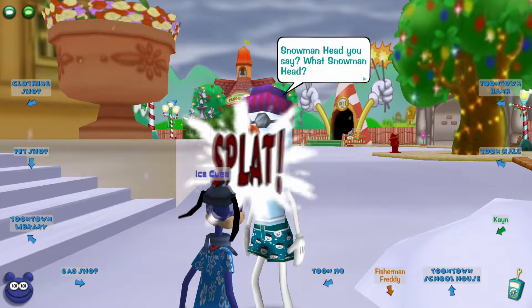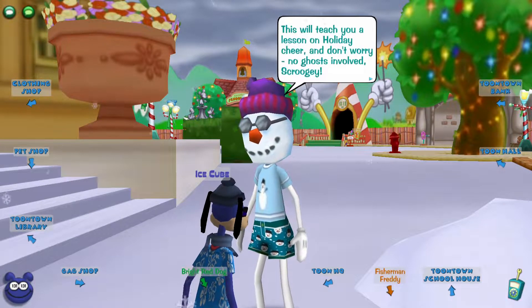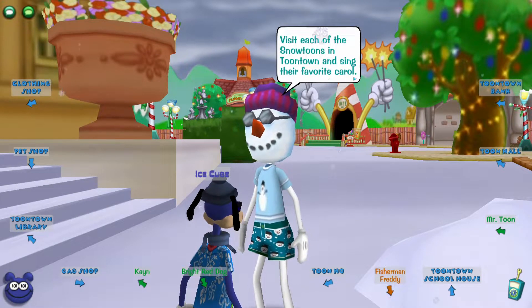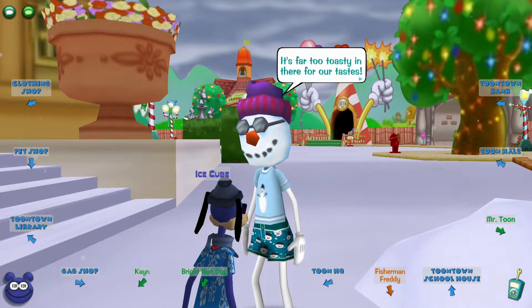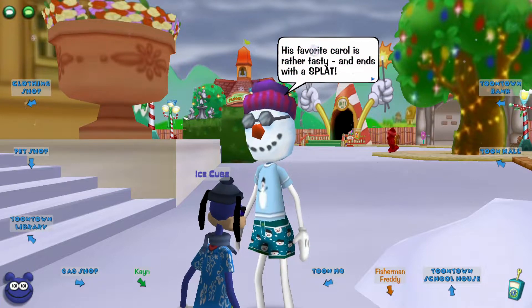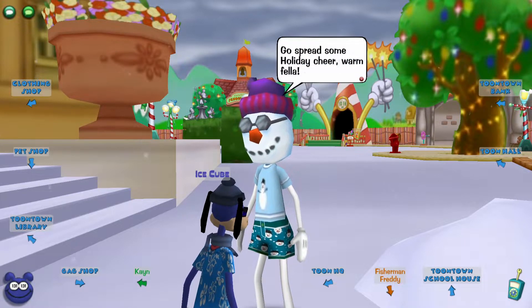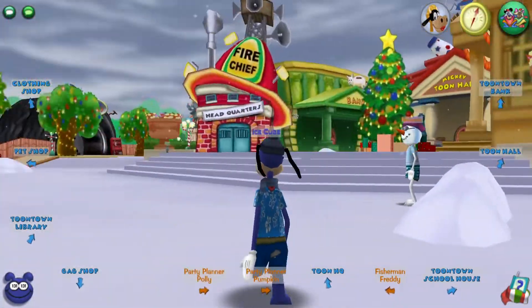I'm not going to read all of it, but you guys can read it for yourself. What this snowman does is he hints at different locations around Toontown where you're supposed to do Christmas caroling to other snowmen. He mentions a maze, and his favorite carol is rather tasty and ends with a splat — and this is located in Daisy Gardens, so let's cut away and go straight to Daisy Gardens.